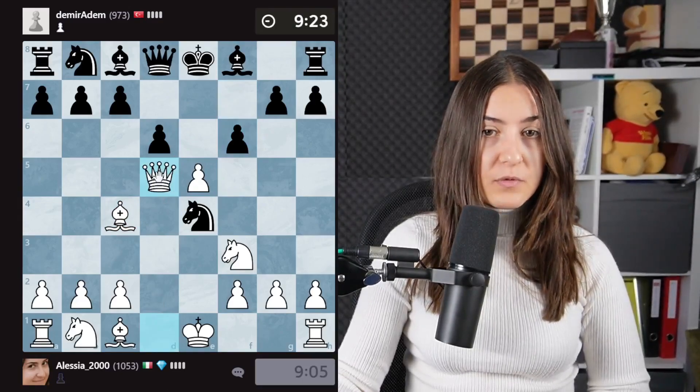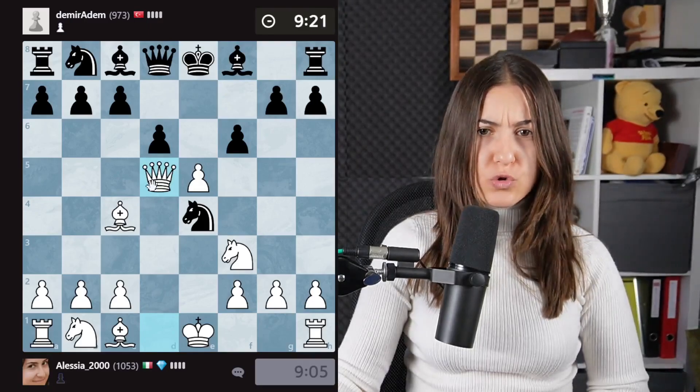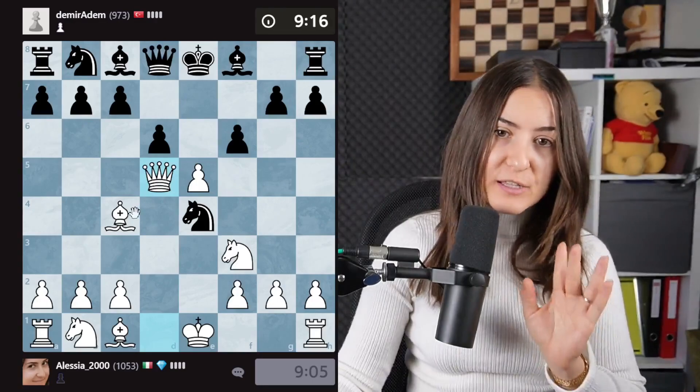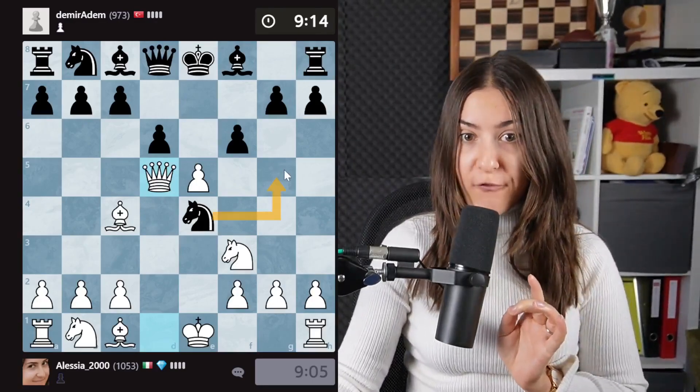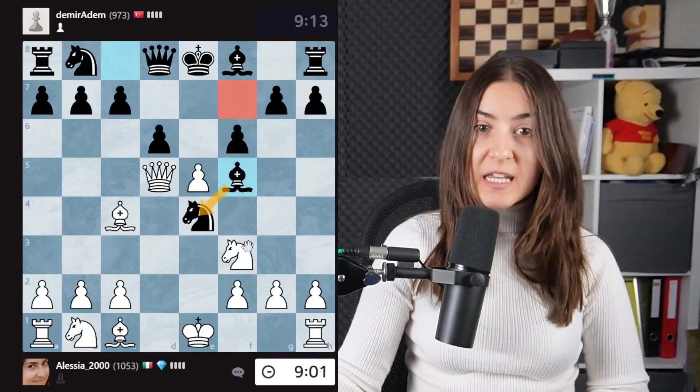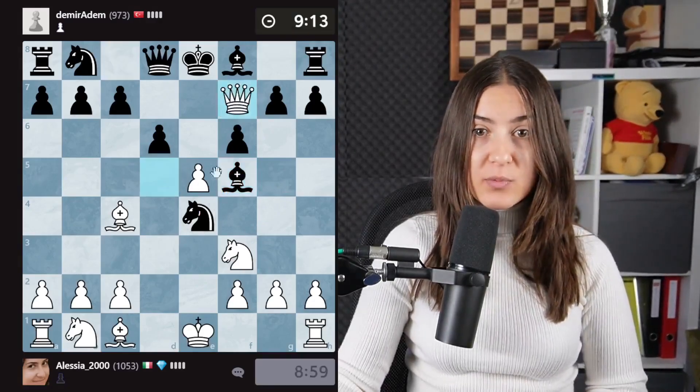Queen d5, move 6. This move is so strong. There is one move that is kind of saving both, at least for one move, and it's knight g5, because it's also protecting the mate. But now the bishop is protecting the knight, but nobody's protecting the king.